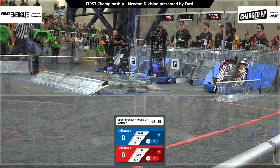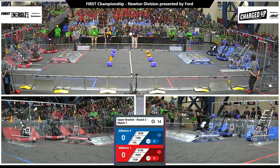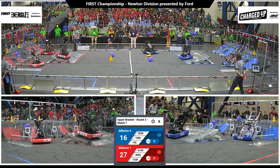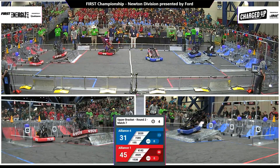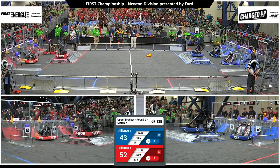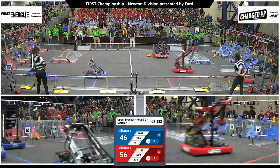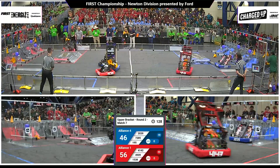Autonomous begins — three quick cones scored for the red alliance. Holy Cows back with another cube, Mars Wars back with another cube and a cone. 4909 going up at the charge station, docked and now engaged for red. Down on the blue end they've got four game pieces scored, red has seven game pieces scored. 56 to 46 advantage red.